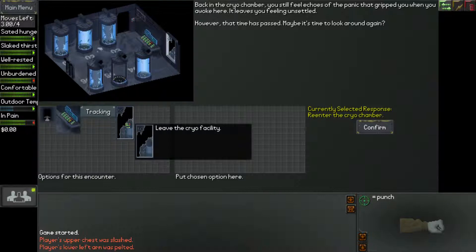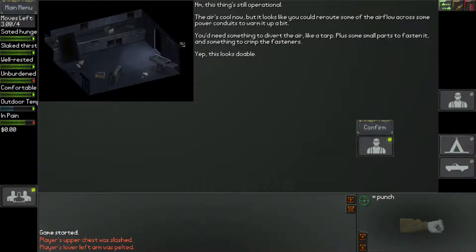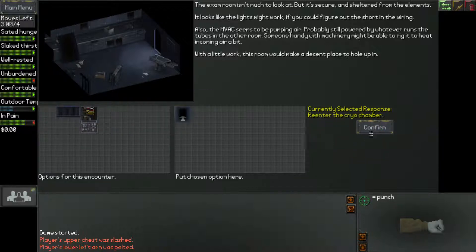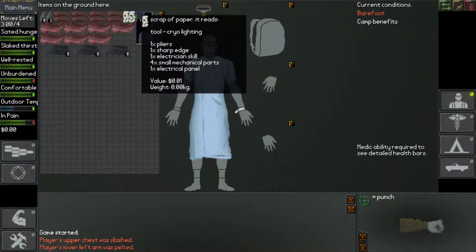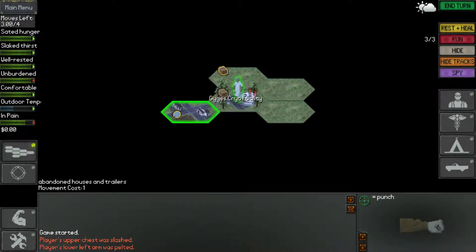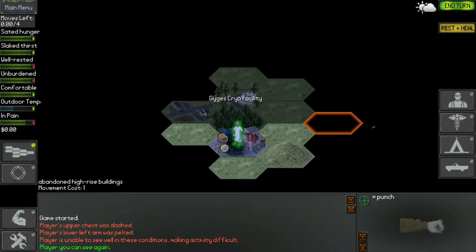Let's go inside. There was nothing in the next room. Apart from that, we fixed the HVAC — that's heating, ventilation, and air conditioning. And then we can do the electrician stuff as well. We have the recipe for cryolighting and the heated HVAC. I need a large unwrapped sheet — a tarp — four small mechanical parts and a screwdriver. Whereas for the other I need pliers and a sharp edge and four small mechanical parts. Sharp edges we've got — they're shards.